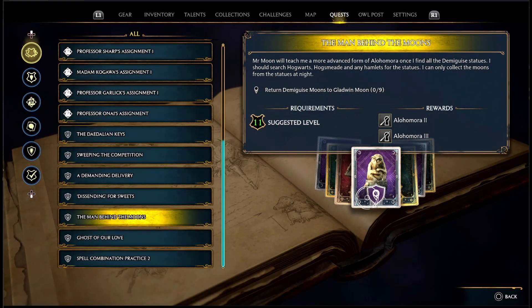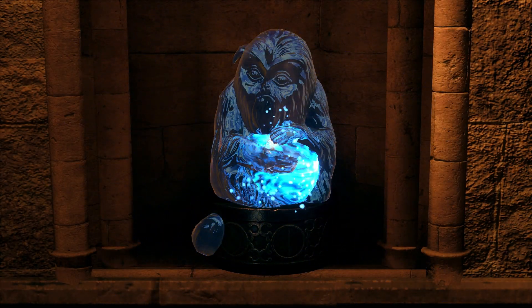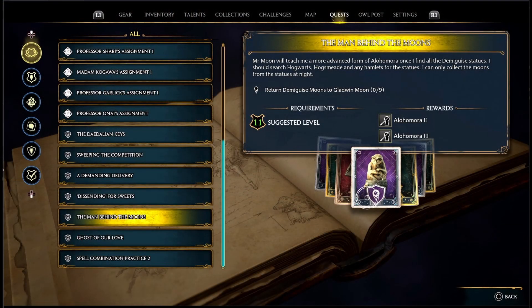At this level the spell only lets you open level one locks. To upgrade further, continue the quest — the next one is 'The Man Behind the Moons,' where you need to collect nine demigeysers and bring them back to Gladwin Moon to unlock level two. There are 30 demigeysers in total, and remember you can only collect them at night.